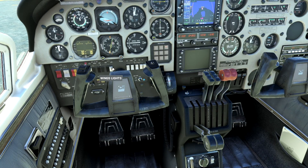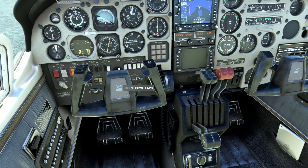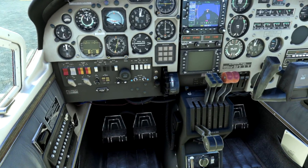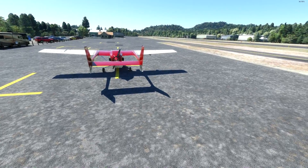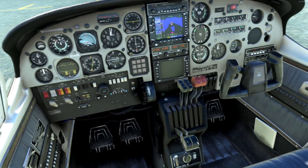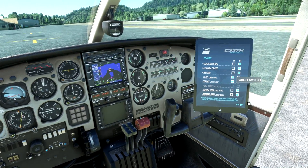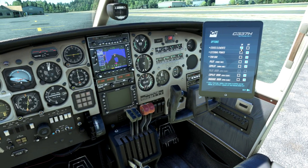Your guess is as good as mine trying to find where they've hidden the tablet, which they usually include with these aircraft. But judging by the fact that our parking brake is on, battery is off, and there are no chocks — oh wait, I'm just a blind idiot. They hid it in the seat pocket! There we go — static elements on.